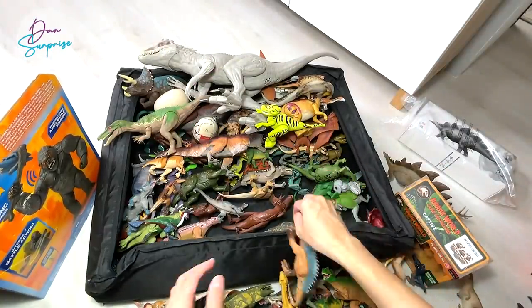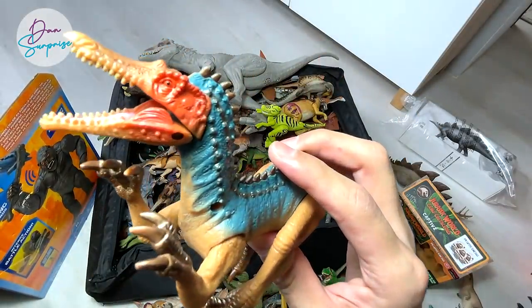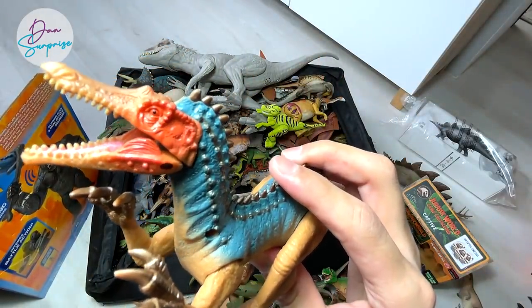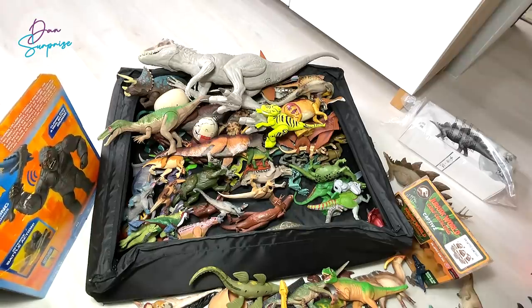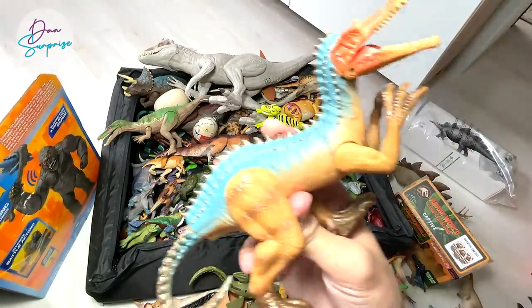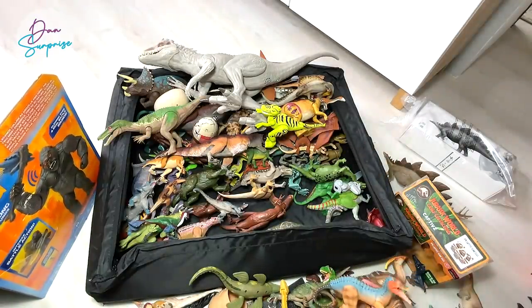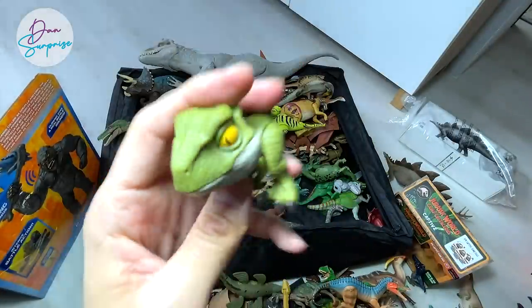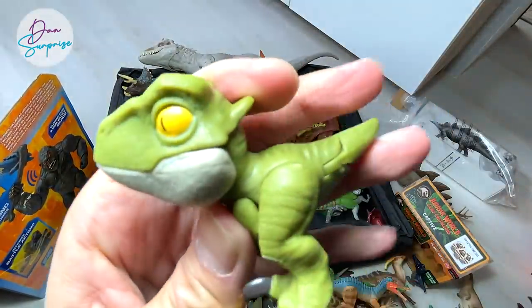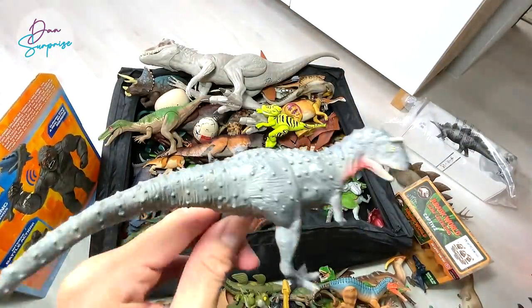Suchomimus right here - Suchomimus, I think it's known as the crocodile mimic. Help me out guys if I'm wrong, just correct me down below. And a Velociraptor Snap Squad right over here.